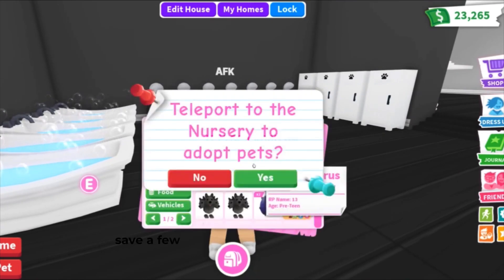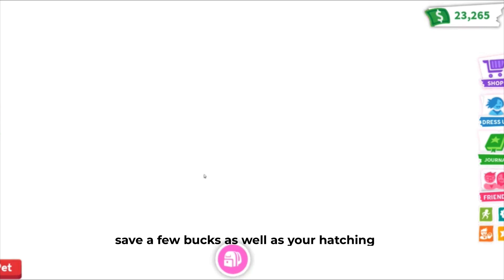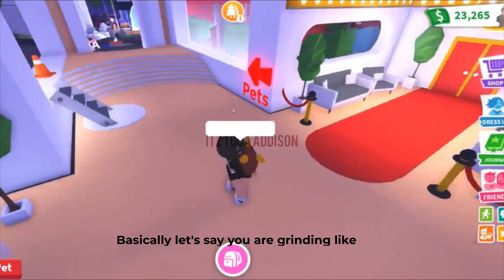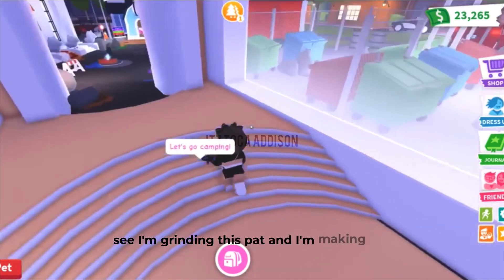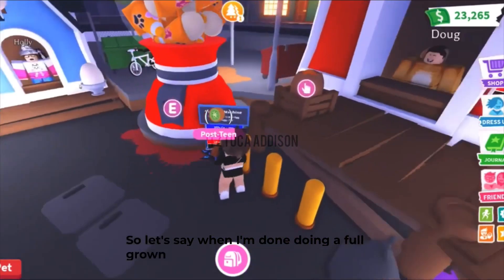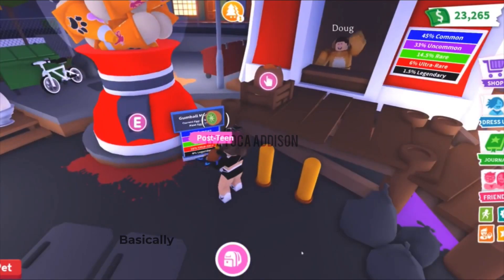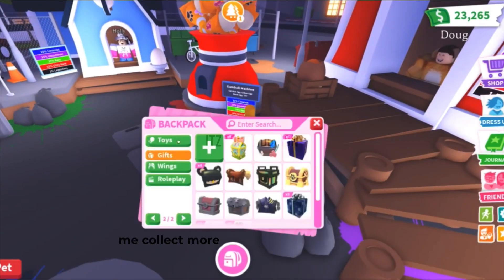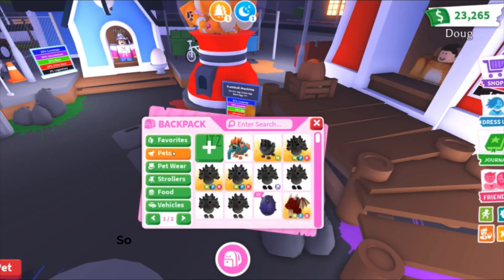If you grind and hatch eggs, you will be able to save a few bucks. As you're hatching eggs, let's say you are grinding — as you can see I'm grinding this pad and making a neon. When I'm done doing a full garden of this, I'm going to be hatching an egg. Basically, that's my reward for doing this, and it helps me collect more and more pets from the Urban Egg.